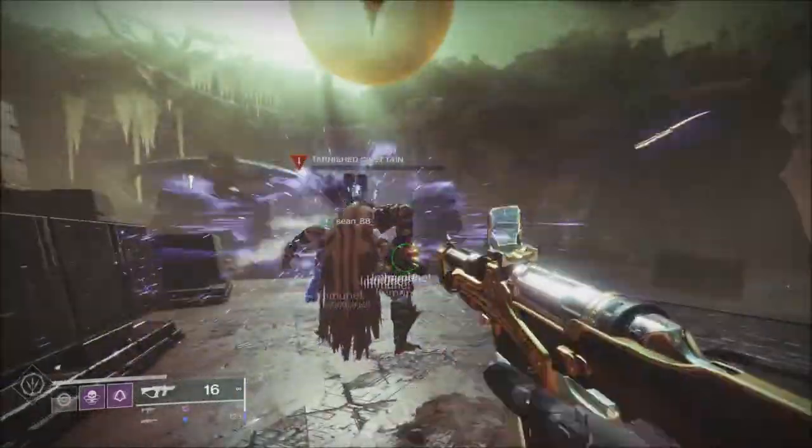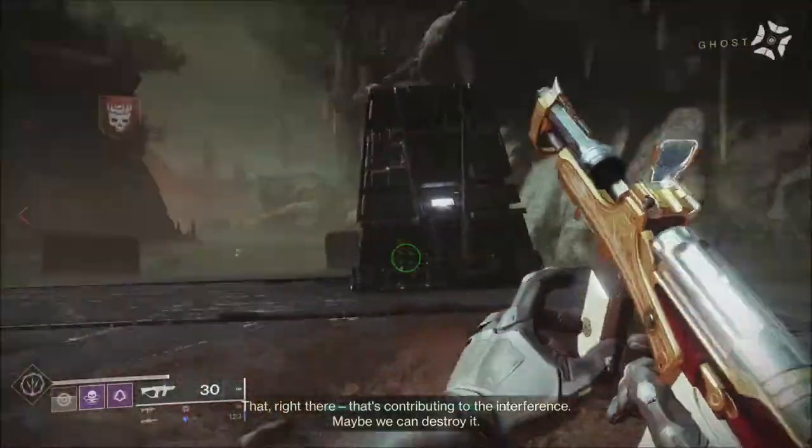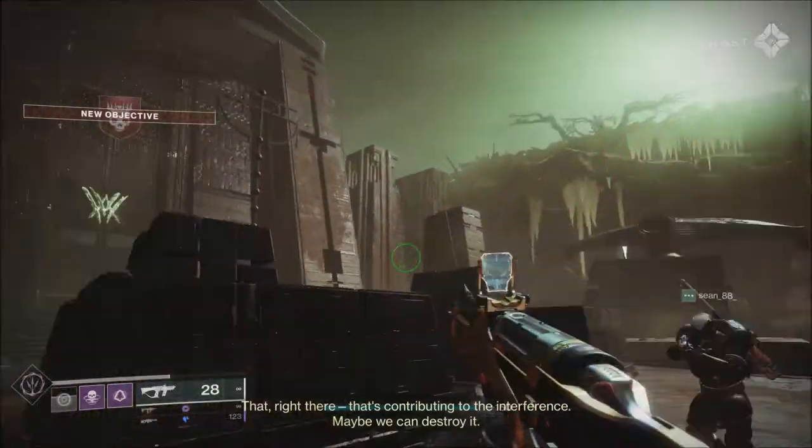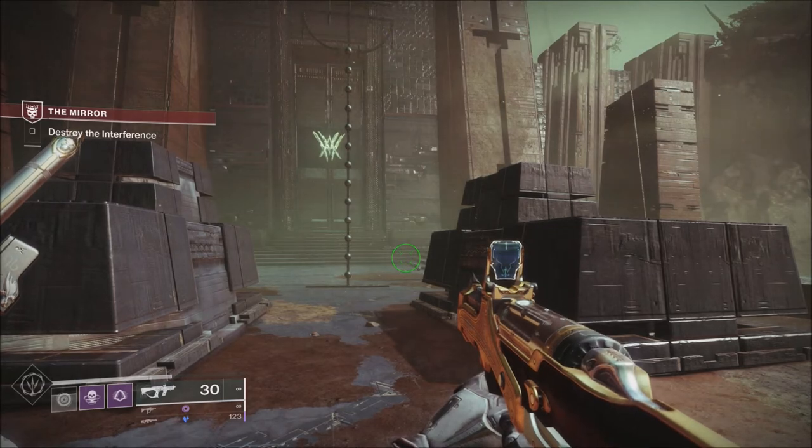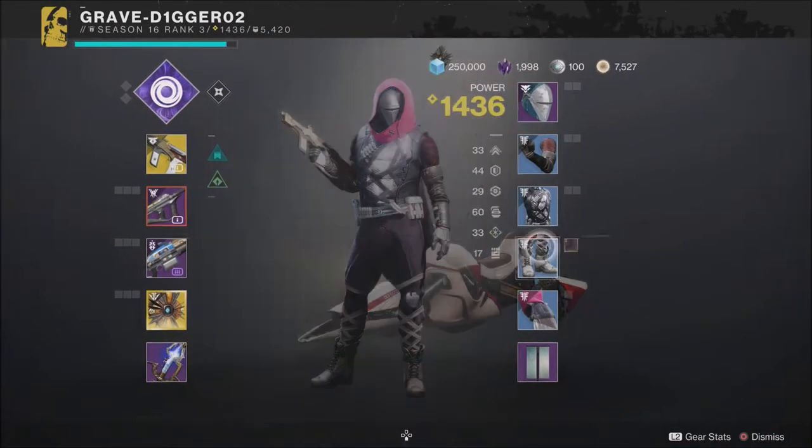For the Vault of Glass challenge this week, it will be the Wait for It challenge. If you complete that on Master difficulty, you can get that god-rolled Vision of Confluence. When it comes to bonus ranks this week, bonus ranks will be in Gambit, and for the Crucible playlist it will be Team Clash.